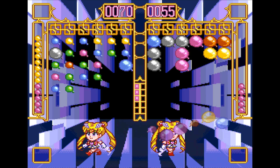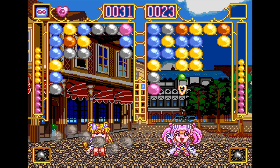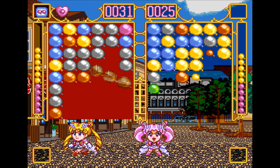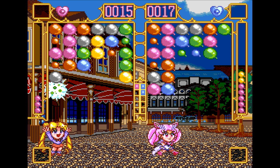Some blocks need to be hit multiple times before you can pop them. By destroying three or more blocks, you can send garbage blocks to your opponent's play field, which you can't destroy by shooting them — to dispose of them, you need to destroy colored blocks near them. But by doing that, you will lower your special meter, which can be filled by destroying single blocks.